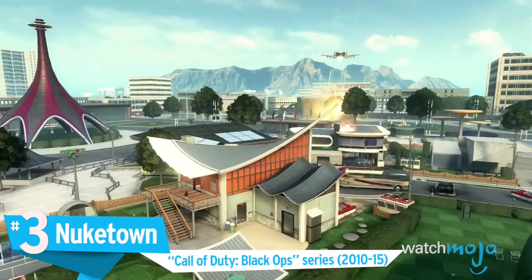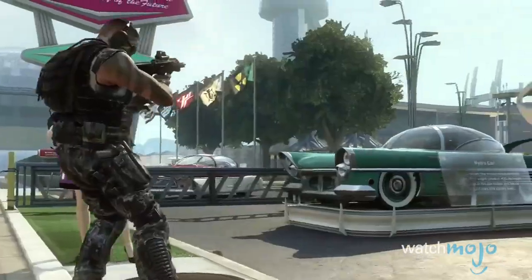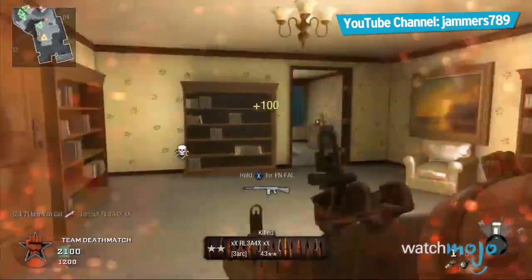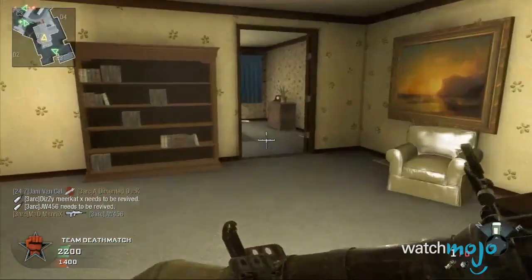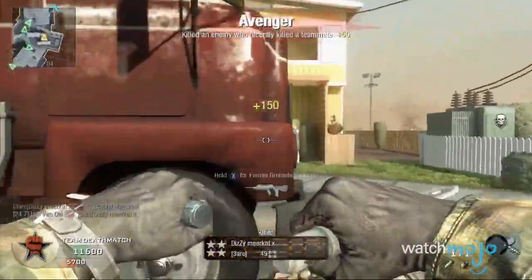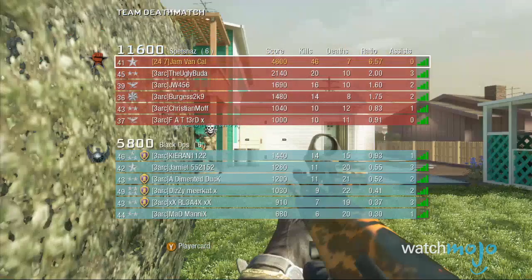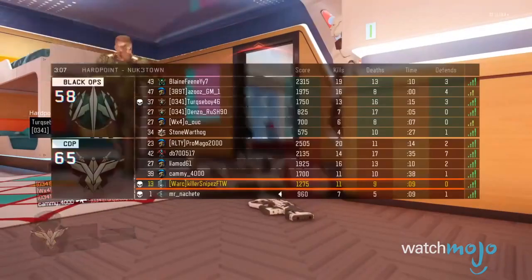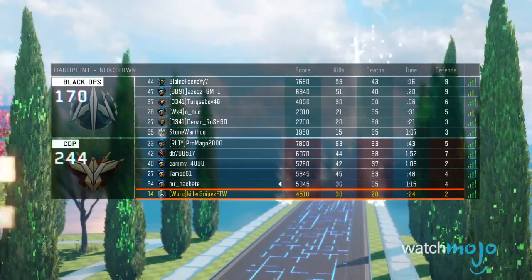Number 3: Nuketown, Call of Duty Black Ops series. Nuketown did something a little differently from the usual COD maps. It started as an unofficial project before the team at Treyarch took a liking to it — and now we see why. The 1950s American aesthetic provided something new and inventive for the series, which usually featured run-down, war-torn locations, and close-quarters combat made shootouts both exciting and frequent. The map quickly became a fan favorite, and it's been remade twice in each succeeding Black Ops title. Call of Duty should probably be experimenting more, but if they want to keep remaking Nuketown, that's fine.